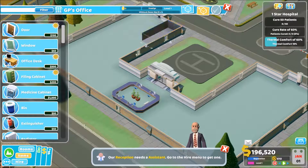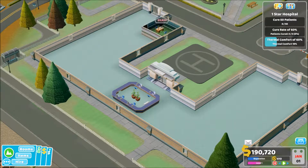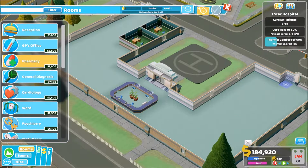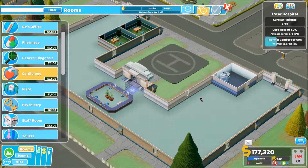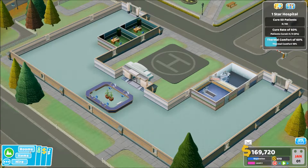GP office. How big is this? That's nine — that's perfect, so we can fit three GP offices in. Let's put these in that corner, and we'll have another GP office in here. Let's throw a pharmacy in here as well. And cardiology and a toilet.